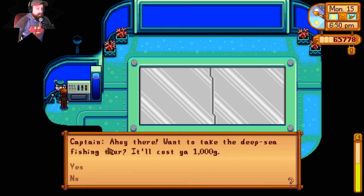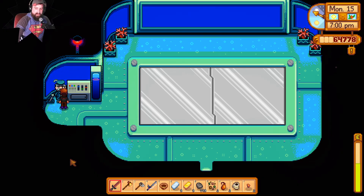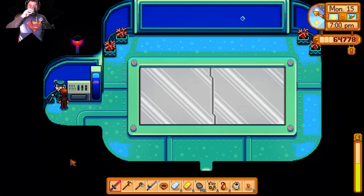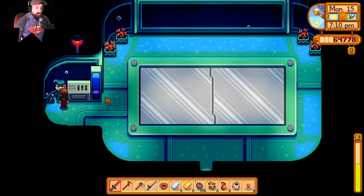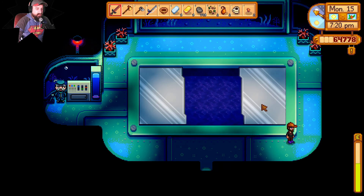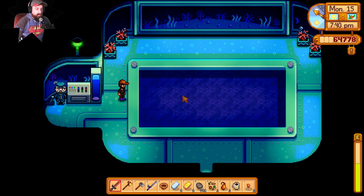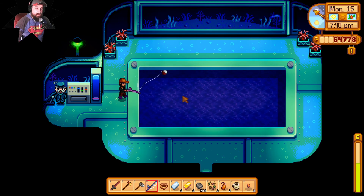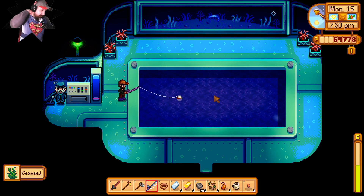What's this — can we take a ride for a thousand gold? Ahoy there, want to take a deep sea fishing tour? I do, actually. This is the depth-o-meter right there — it's an awfully deep area. Oh wait, I can fish down here! I got seaweed — making my seaweed back!